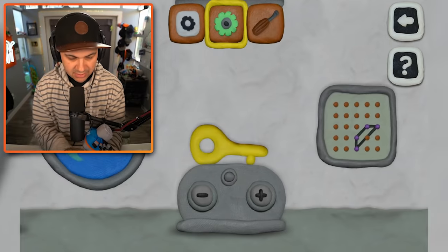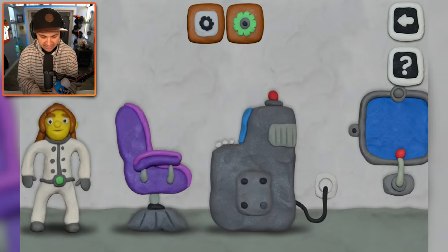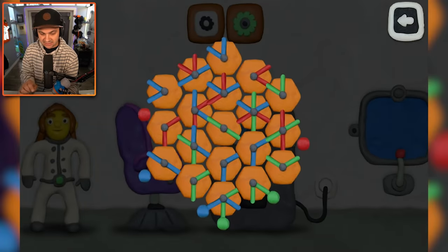Screwdriver! Give me the screwdriver because I know what to actually do with that. Remove the screws, get access to this panel, and break my brain. I suspect that we need to connect all of the dots to the same color path. Does that make sense? In my head it made sense.